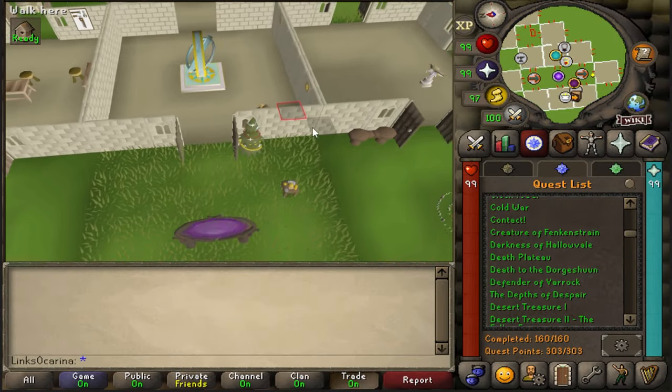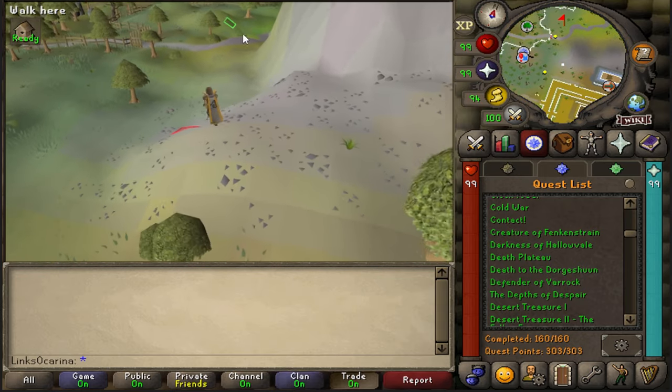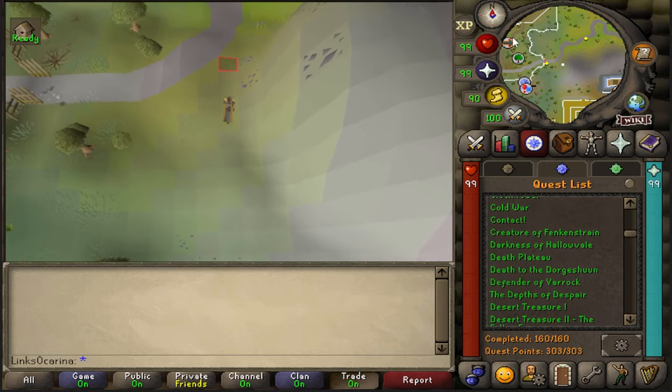The quickest way to get there is to use a dig site pendant and go to the dig site. From here you want to run north and go to the trap door that you used during the quest in the Defender of Varok.